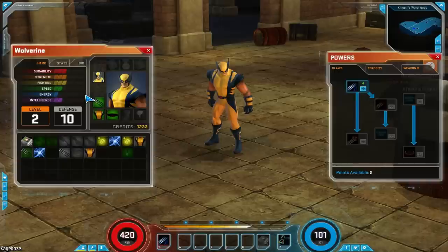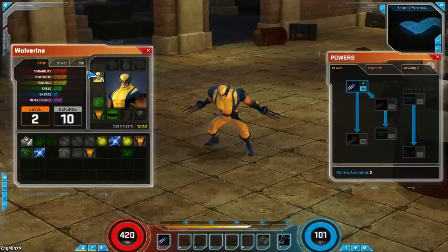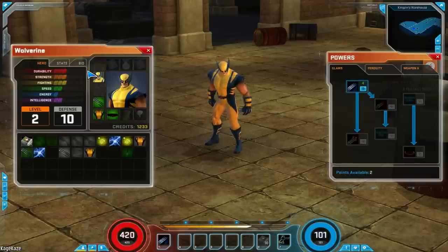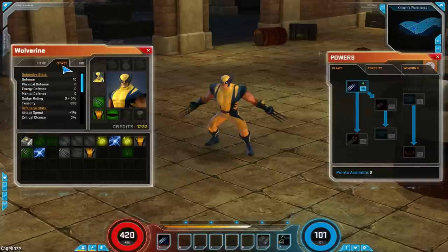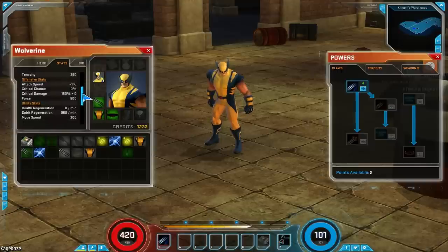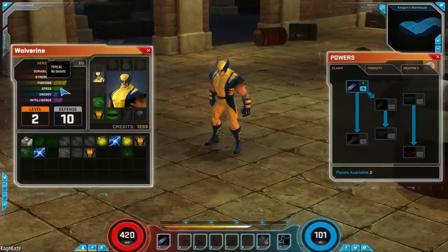You don't get points to your stats like you would in Diablo 2 or Torchlight. You have set stats for your character. You can see Wolverine has a set durability of 3, strength of 3, fighting of 3, speed of 2, energy 1, intelligence 2. These are going to be familiar to anyone that's ever done Marvel trading cards. This character screen really feels like a trading card — you've got your bio and the breakdown of your stats.